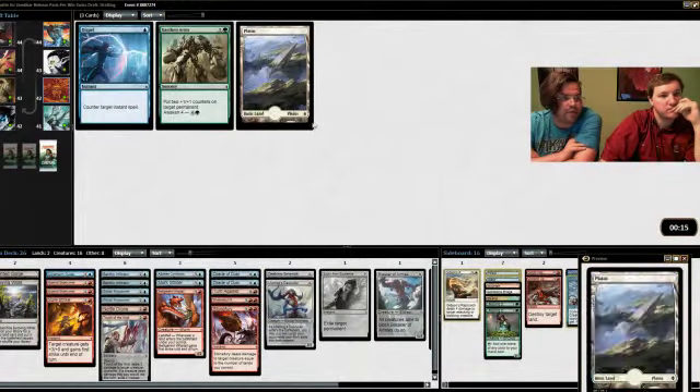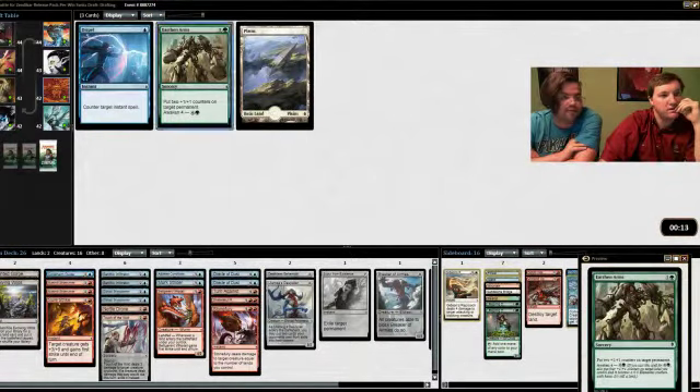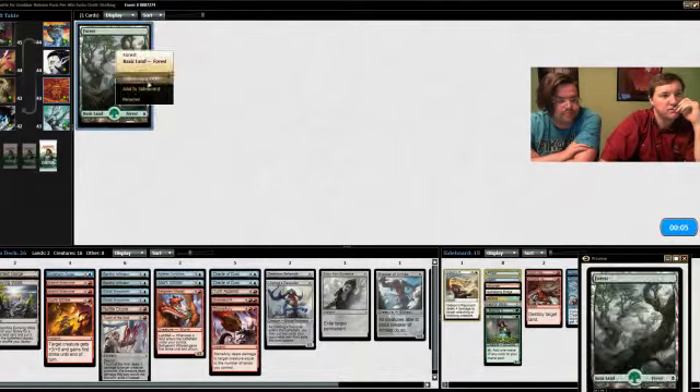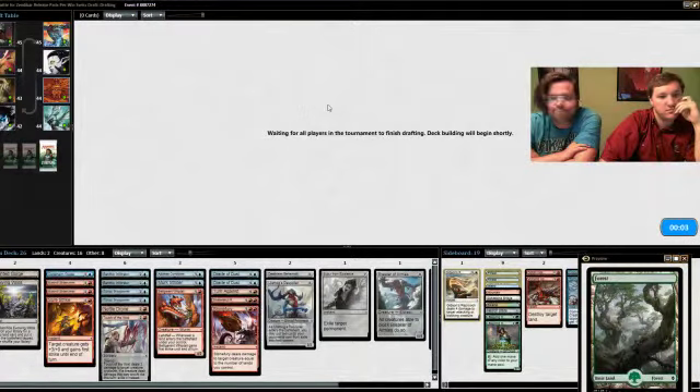We take Royal Mage's Trick for the board. If we want to bring it in we can bring in one green card and Earthen Arms. Needlebite — it doesn't come around. Depressing. Depressing.